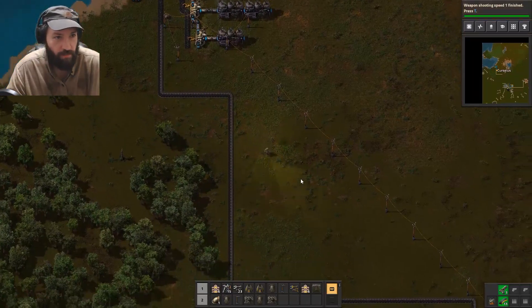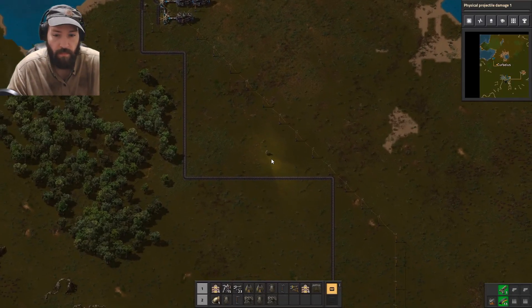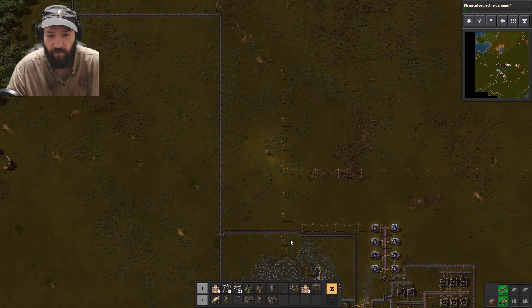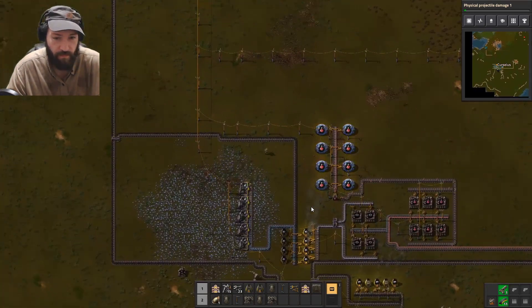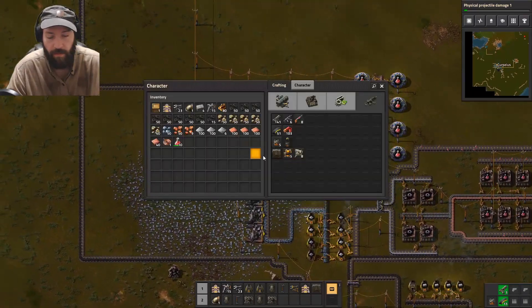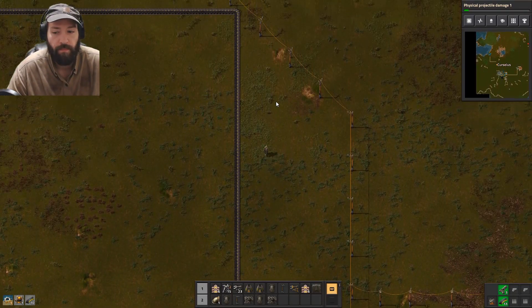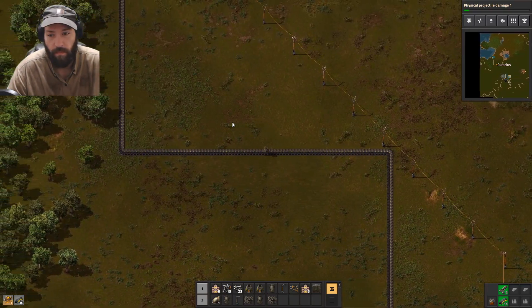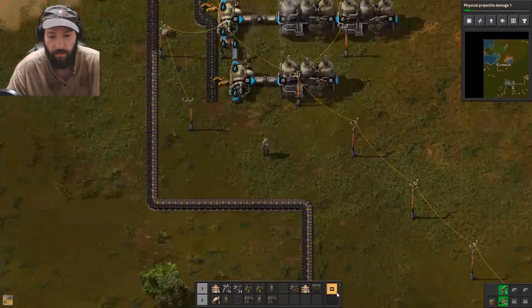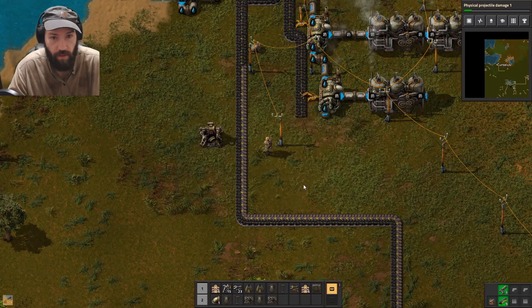I need more turret, more turret — oh, I need more! Let's keep researching. I need more iron plates and stuff. Can't wait in the future until I get all this like super automated. Alright, now give me turret and like 10 more ammo — I need more, thank you. Mr. Turret, you go right there. Put ammo in you and then we're all good.